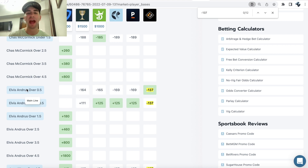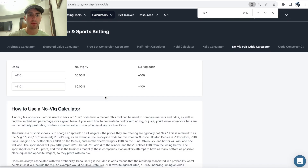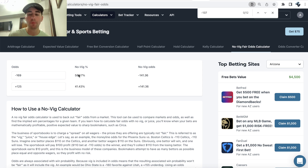The whole sports betting market agrees that Elvis Andrus over half a total base is a big favorite. Pinnacle Sportsbook — the sharpest bookmaker — is pricing this at minus-169 with the under at plus-125. Using a zero-vig odds calculator with Pinnacle's line of minus-169 / plus-125, this bet should be hitting 58.57% of the time. So that's the first prop I'm including in my PrizePicks entry.